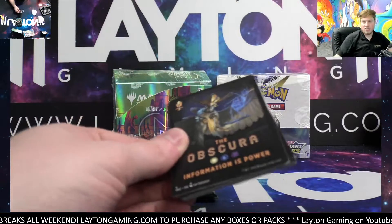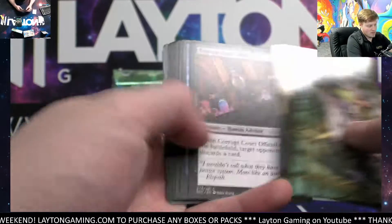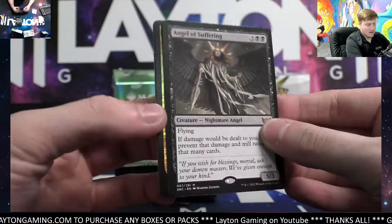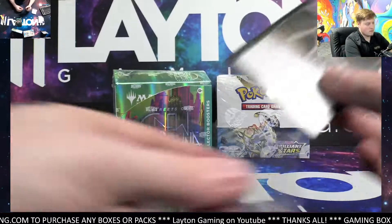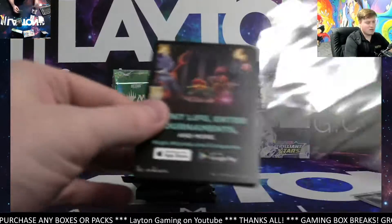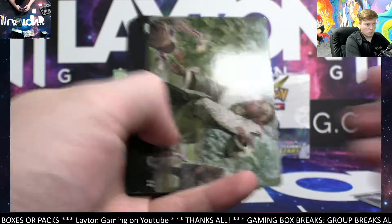If you are looking to get in on the new set with a personal box, the current wait time is going to be about 40 minutes. Let's rip through this here — Angel of Suffering on the mythic, nice! Fatal Grudge. We'll do the collector box after, and then some Brilliant Stars for Matthew.